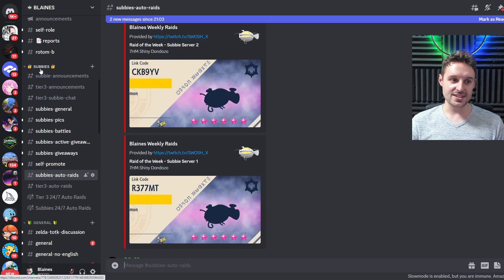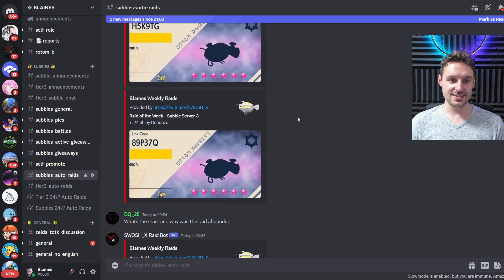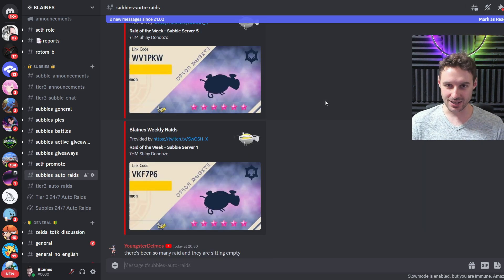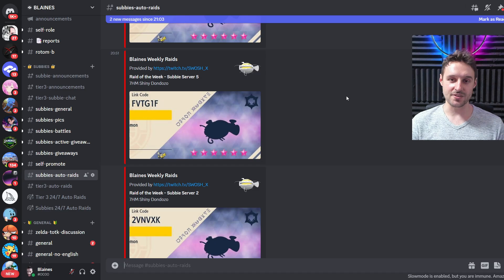That will get you the green named role, as well as access to Subby's section where you can see all the details, the Subby's Auto Raids, and they're just posting 24/7 - bam, bam, bam - and you'll be able to join one of the new ones that posts at the bottom of the chat.